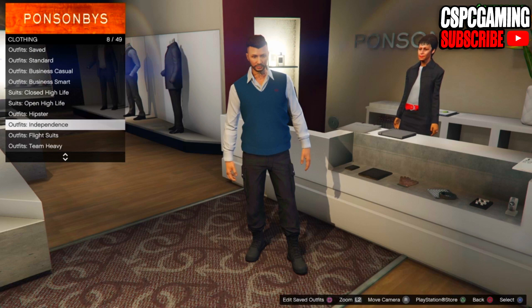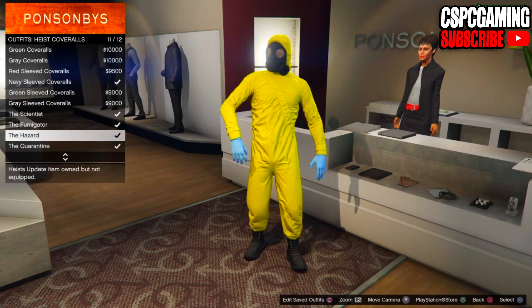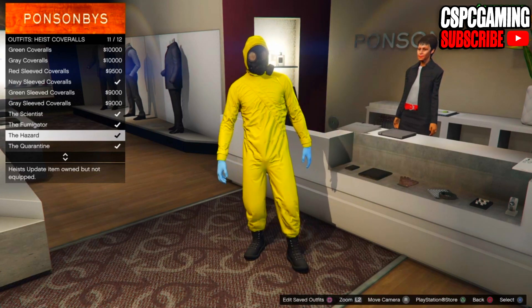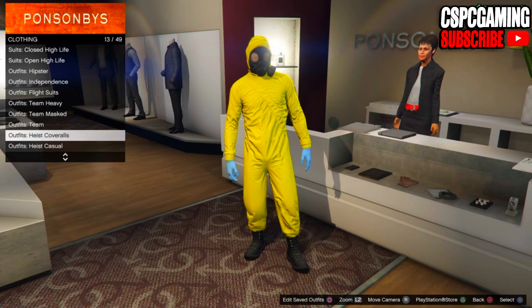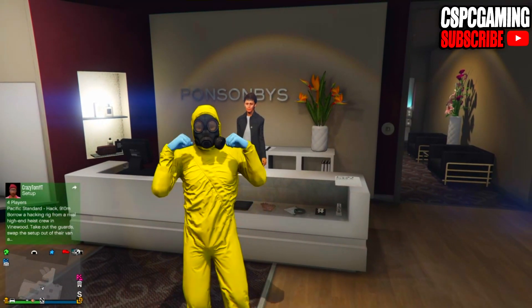Once you have saved the outfit, go back to the main menu on clothing and go to the heist overall section. We're going to put on any of the outfits that have the gas mask — that's the fumigate area, the hazard one, or the quarantine one. Once you have purchased one of them, go ahead and equip it.